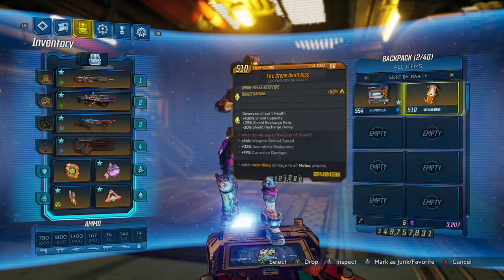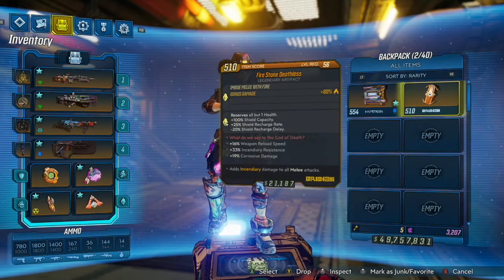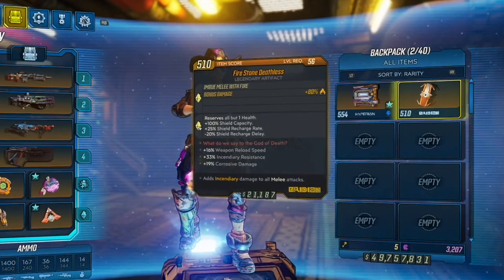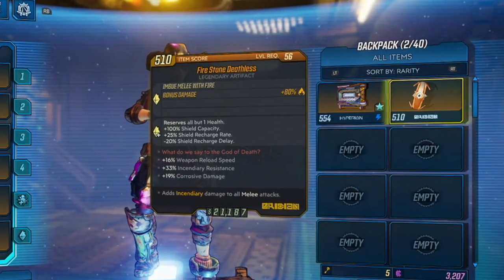Now let's talk about that artifact, which is called Deathless. Typically, this would be pretty great with a normal shield, doubling your capacity, increasing your recharge rate, and decreasing delay. However, the tradeoff here is that it reserves all but one health, meaning you can't increase your health above that.